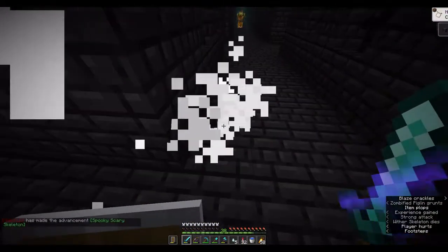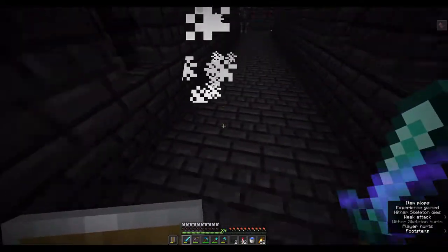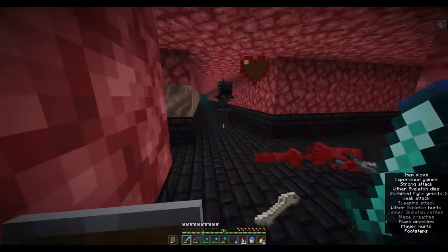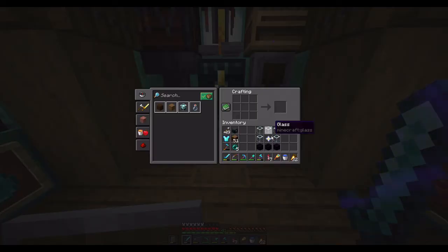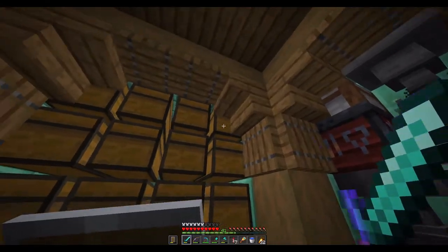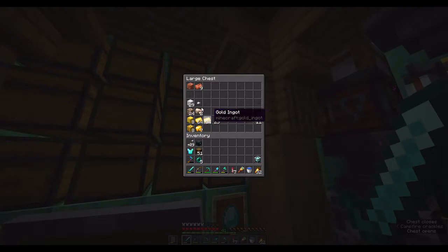In between episodes, I found an amazing fortress and I got four wither skulls. Obviously, after that, I defeated the wither. Now, the problem with having a nether star — well, a beacon — is that I don't have nearly enough resources to build a full beacon pyramid.